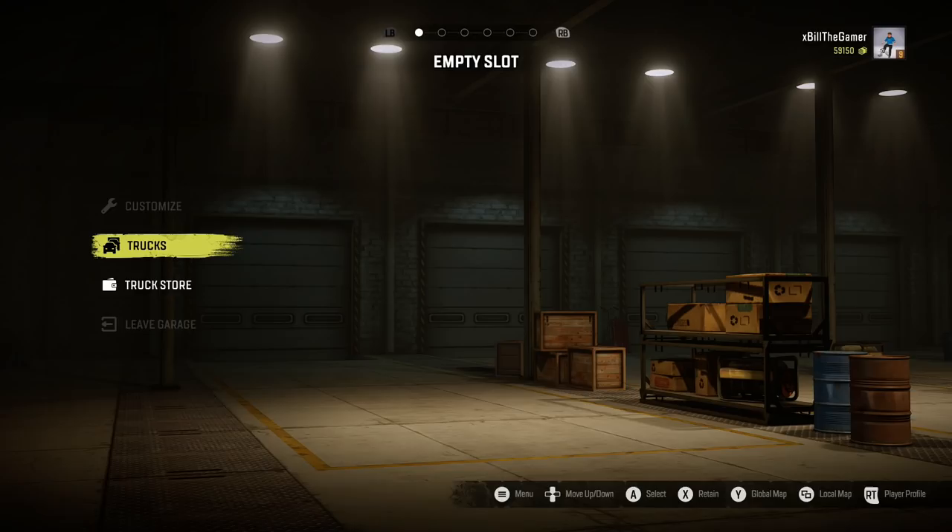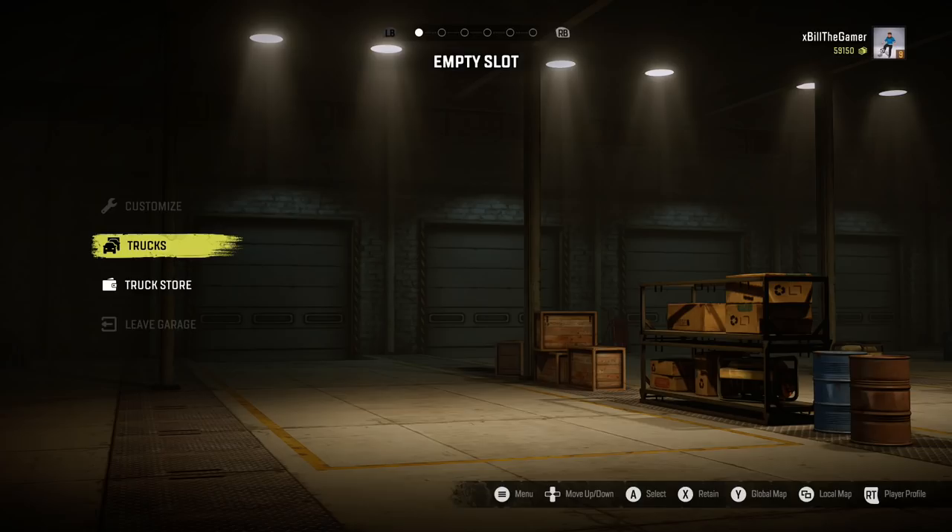Tip number four: don't go into random co-op lobbies playing in regions you haven't yet explored. In my own game I've only discovered Black River and haven't been to Smithfield Dam, Island Lake, Drummond Island, or most of Alaska. When you play co-op there is no single-player progression for anyone but the host, so if you were working in Smithfield Dam in a friend's game and didn't retain your truck, then your friend lagged out — coming back to your own single player, you won't be able to access your truck because you haven't explored Smithfield Dam yet. So just be careful when exploring regions you haven't unlocked in your single player.